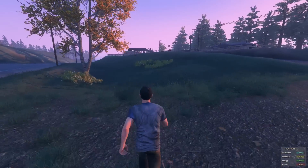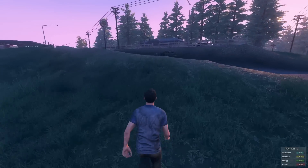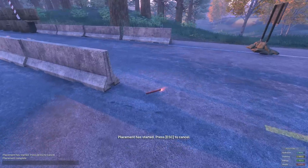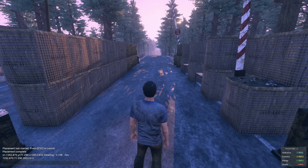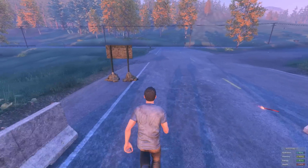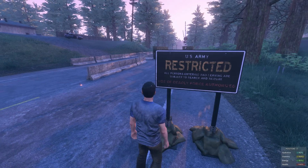They added in a bunch of different locations on the map — there are outposts and military checkpoints. This is a checkpoint right here, and this location is right by the I8 church, which is just down there. I'll do a slash LOC so you can see. I'm right here on this road. The sign reads: 'Restricted area — all persons entering and leaving are subject to search and seizure. Use of deadly force authorized.'